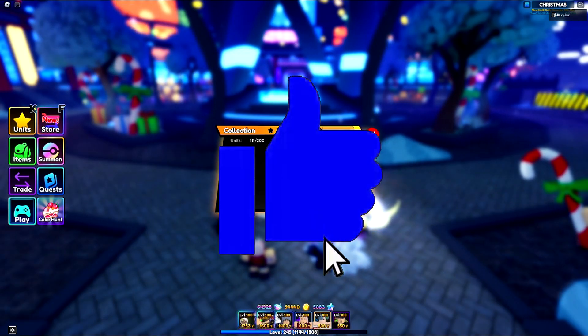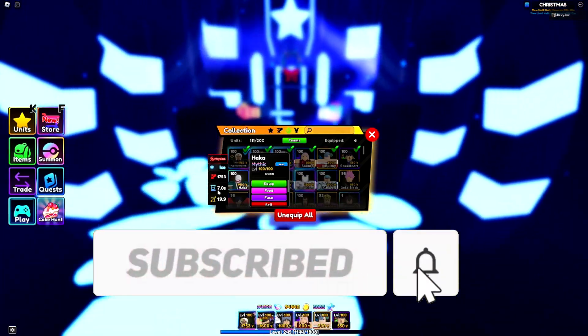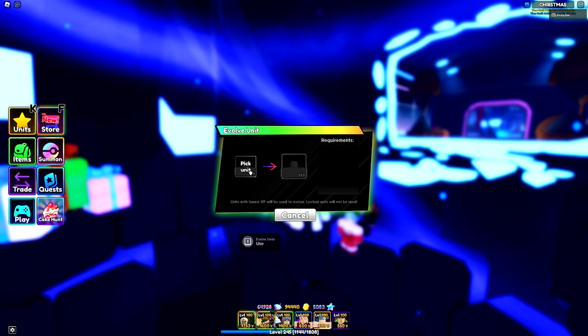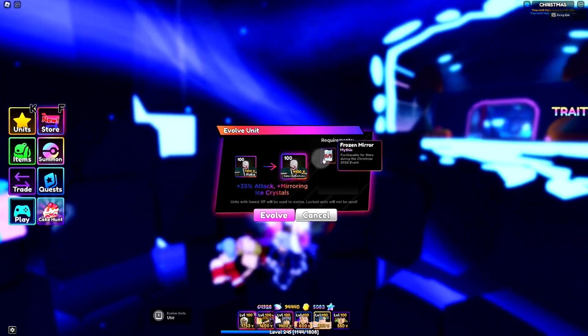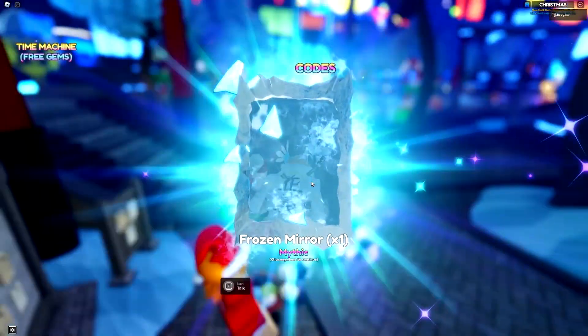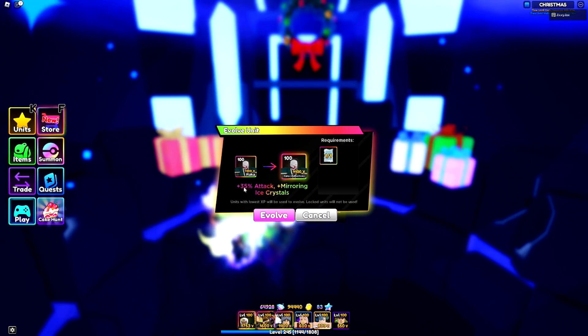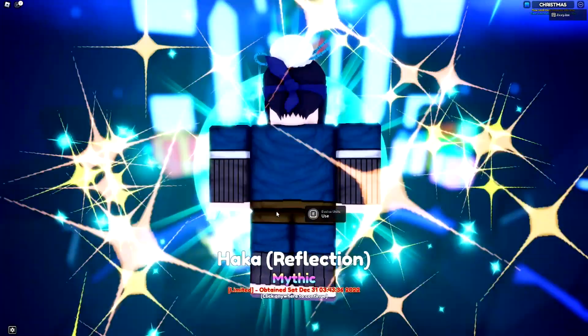I've maxed out the unit. It is now level 100. The damage isn't bad. Let me go ahead and see which item I need to evolve it, and then I'll buy it because I do have the 5,000 stars to do it. I need the frozen mirror to do it, so let's go ahead and buy that for 5,000. Then let's evolve it for an extra 35% damage and mirroring ice crystals, which is its special ability.